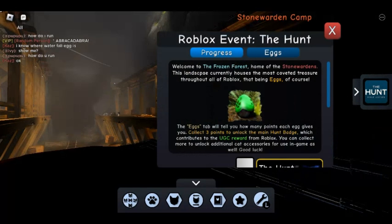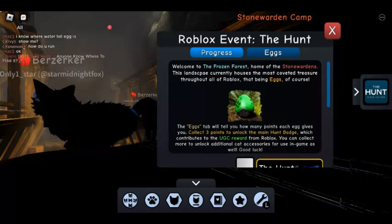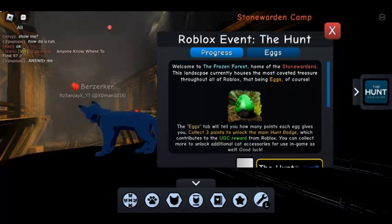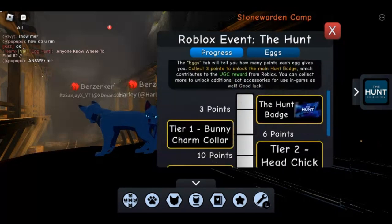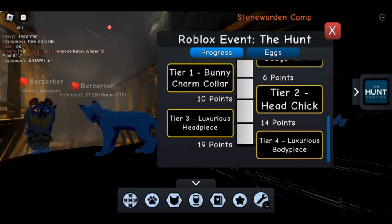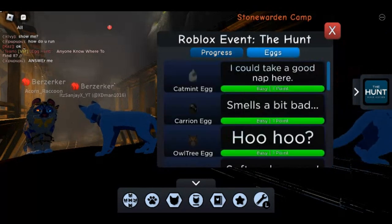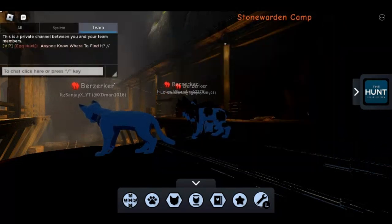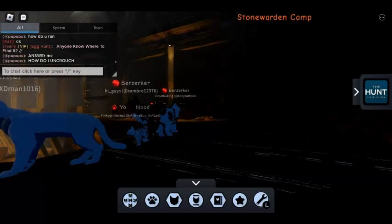Welcome to the Frozen Forest, home of Stone Wardens. This landscape currently houses the most coveted treasures throughout all of Roblox — that being eggs, of course. The eggs tab will tell you how many points each egg gives you. Collect three points to unlock the main Hunt badge which will contribute a UGC reward from Roblox. You can collect more to unlock additional cat accessories for in-game use. I guess we just have to find some eggs — this is fun!